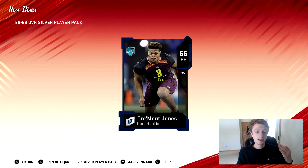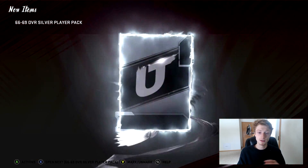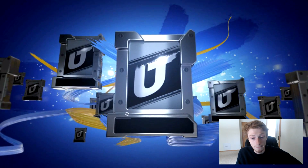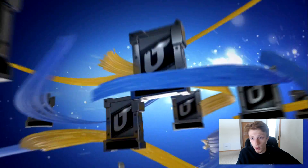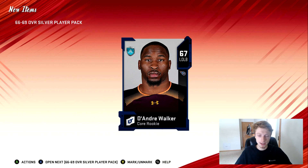Once you get all these cards for the 70-to-74 set and run that, there's another set that's 75-to-79 where you can pull Jalen Ramsey and a bunch of good legend power-ups. So this is a coin-making method if you get a little lucky — that's all we're looking for, just a little bit of luck.